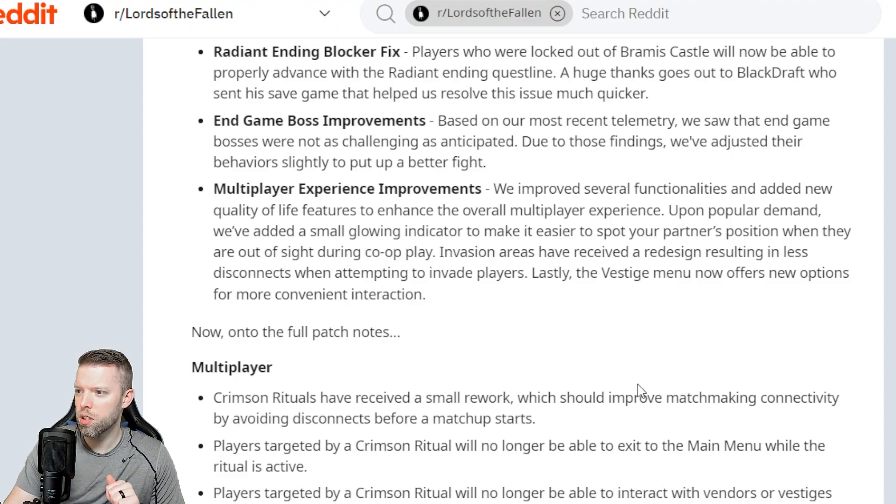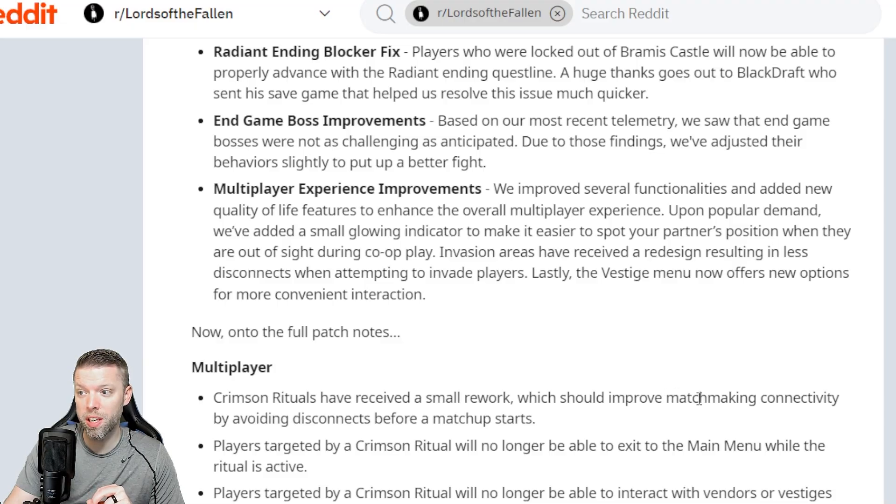Multiplayer experience improvements: they've improved several functionalities and added new quality of life features to enhance the overall multiplayer experience. Upon popular demand, they've added a small glowing indicator to make it easier to spot your partner's position when they're out of sight during co-op play. I played this game with my buddy Blast and I always had to ask where he was — it was hard to find him during co-op, so I'm happy it's not just me. Invasion areas have also received a redesign, resulting in fewer disconnects when attempting to invade players.